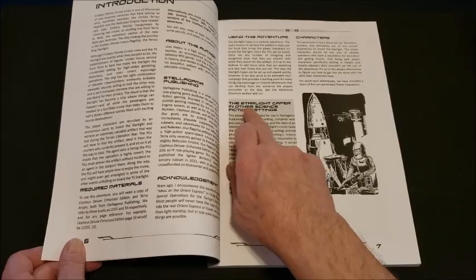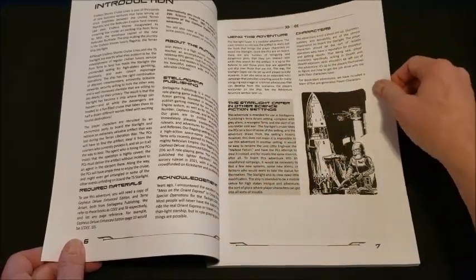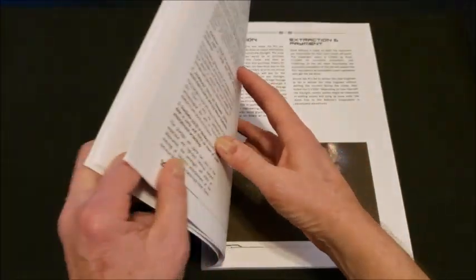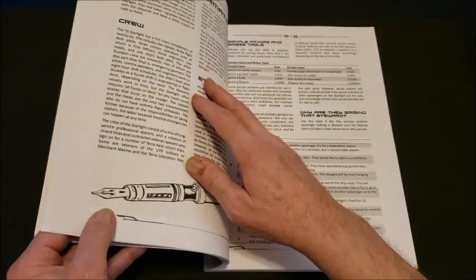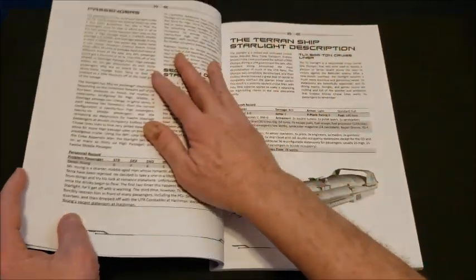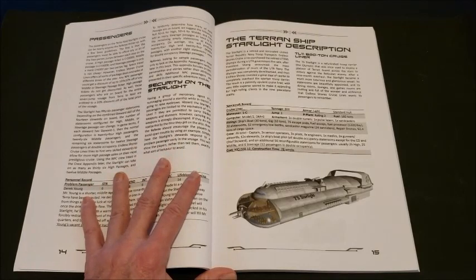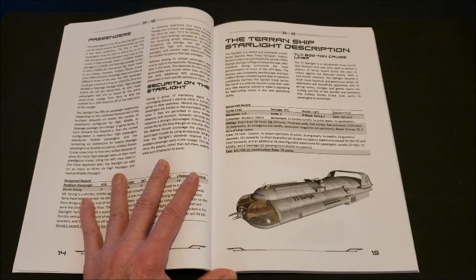There's even a note on the Starlight Caper in other science fiction settings. Then you get a bunch of characters. I cannot show the next pages because that would give away a lot of what's going on. I can show you the Terran ship Starlight description.